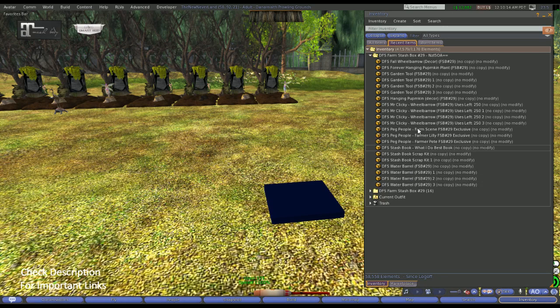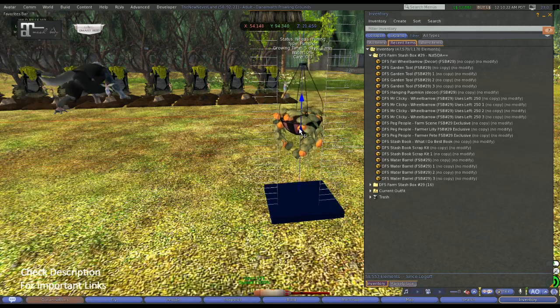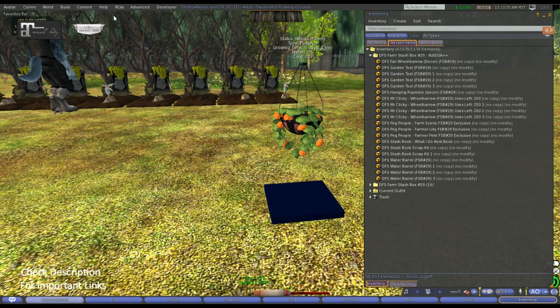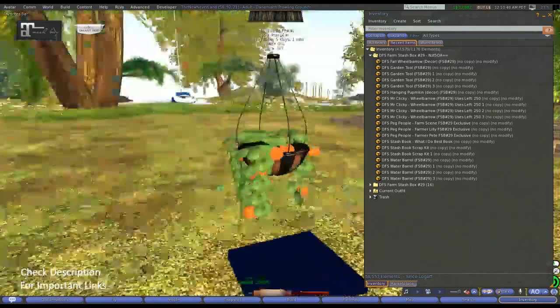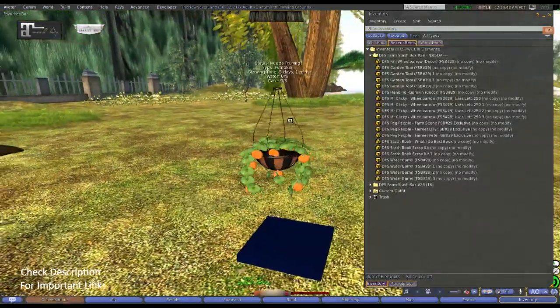It looks like we have a forever pumpkin plant — it is a new one. Oh, that is really nice! Especially for those that love to decorate their farm to make it look more like an actual working farm, or decorate your house with your DFS stuff. This is fantastic, I love this, this is so adorable. That is something awesome to put on your porch or something like that. And the great thing is it is a forever plant — it doesn't have so many uses or anything like that. So that's always good.